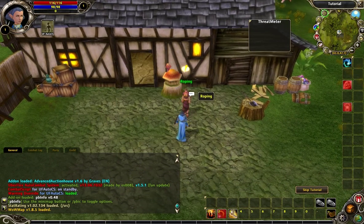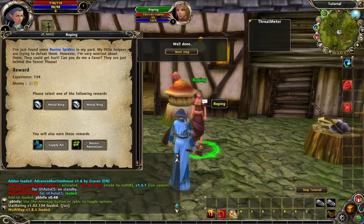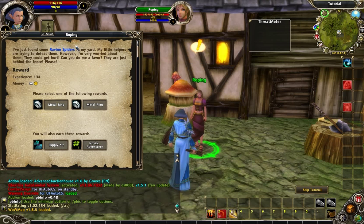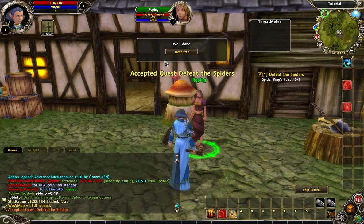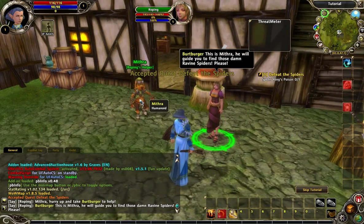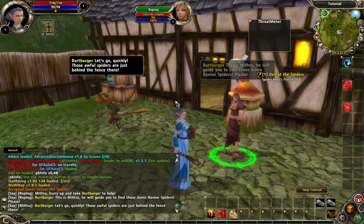There's someone here in front of us in the roping area. She's got an exclamation point on top of her head, which means a quest. She's got some ravine spiders you have to deal with. It shows the different rewards, and you also get a supply kit and a title — 'Novice Adventurer' — for doing this. So we'll go defeat the spiders, and Mithra is going to help us along.